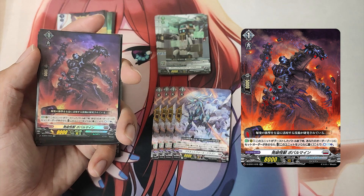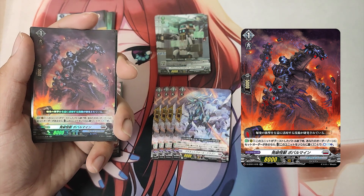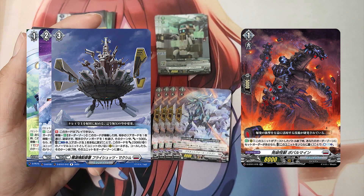The Grade 1, Detonation Mutant Bubble Mine. Skill: Auto as a rear guard — at the end of the battle this unit boosted, if your order zone has a set order, cost: put this unit into your soul. If the cost is paid, counter charge 1.